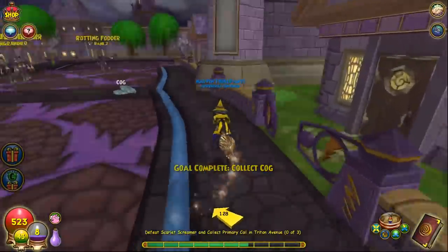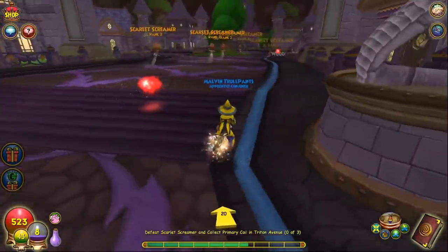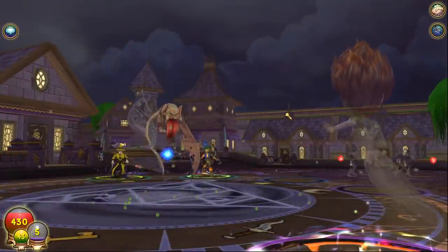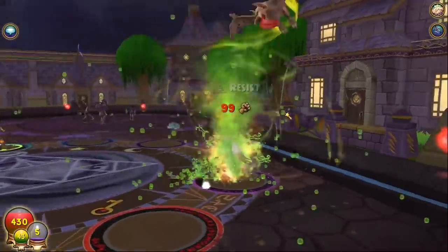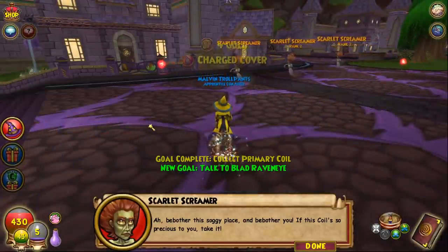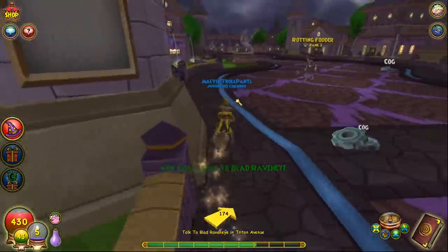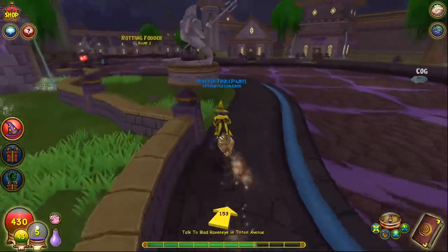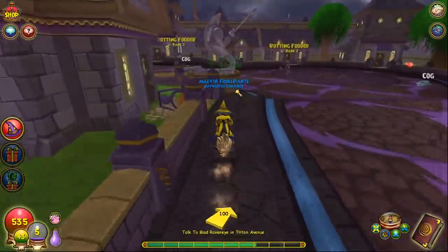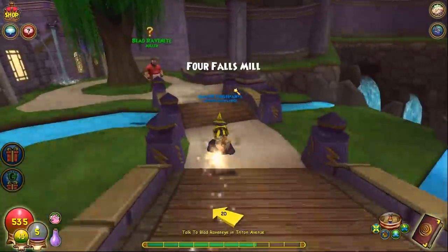Picking up the cogs — collect three. I'm not sure if they added any new enemies here; rotting fodders are the same. The Scarlet Screamers are over here somewhere. I had to defeat three of them just to get the drop. I only have five mana, but they do give you a potion — that's good. There were some mana wisps around but I didn't see any coming back.